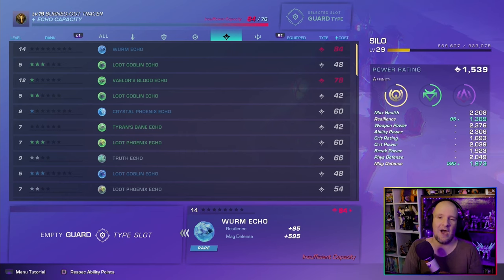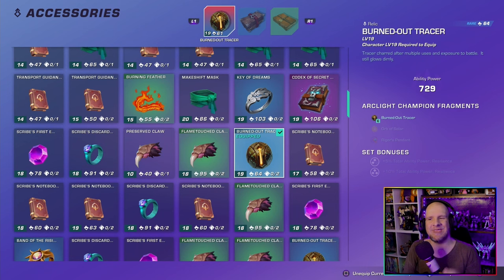The item I did personally get to drop is the Burnout Tracer, an accessory that I received at level 19. I've also seen it drop around level 18 on certain difficulties, so that might need more testing to see if a higher-tier variant drops on harder settings. When it comes to the Burnout Tracer, it gives you +729 to ability damage, which is great for ability builds. It is also part of a set.